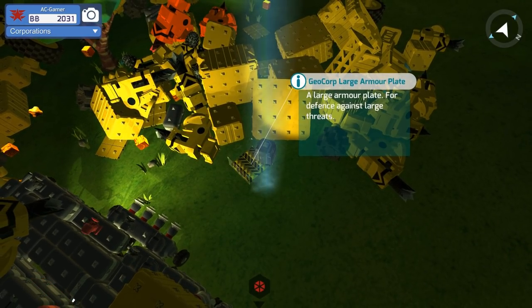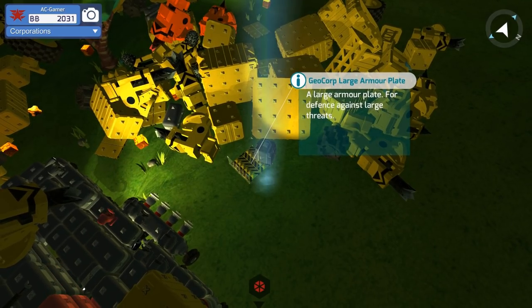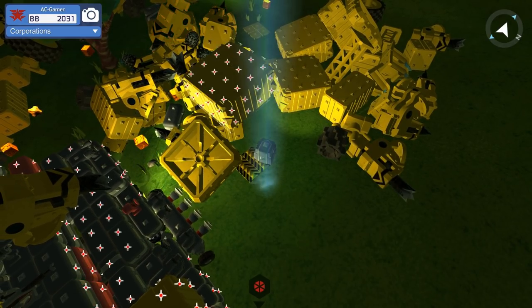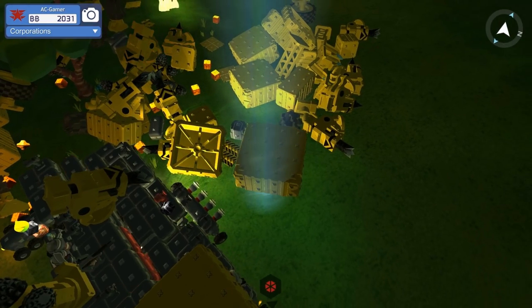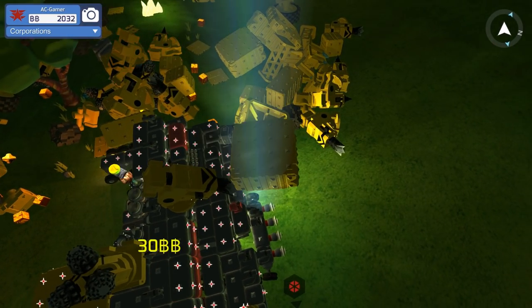This is the Geocore Large Armor Plate — a large armor plate for defense against threats. We are going to use that eventually. We're not going to put that on right now; we are going to put our big blocks on — we'll put one on each side, if the guy behind me will stop ramming me. Stop it already, you little idiot.